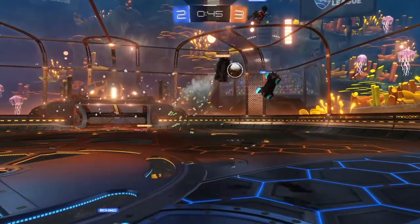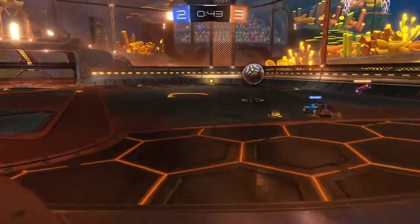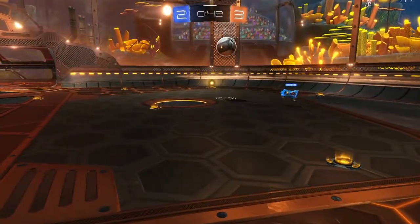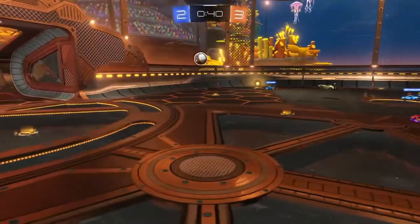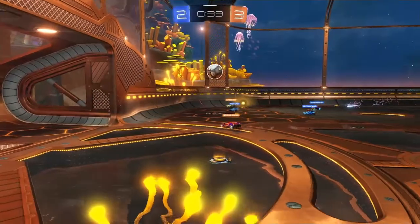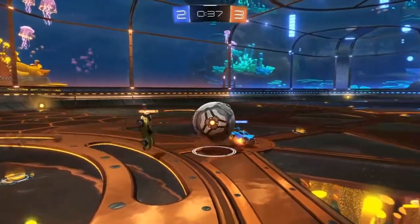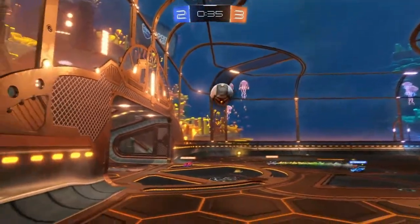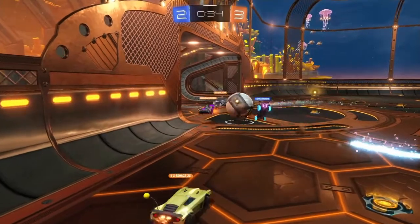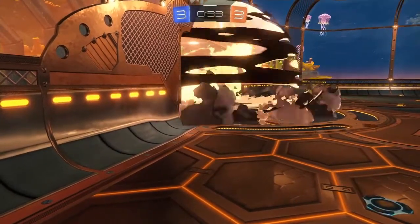Four cars — 2 blues and 2 oranges — went for that ball and blew each other up. I attacked at that point and managed to intercept the defender's clearance, then knocked it towards the goal. One of our team had a shot; orange made a brilliant save. The ball was coming away and I managed to flick it back in, keeping it in the danger zone. Orange were about to clear it, but one of our team came in and knocked it in — that made it 3-3.